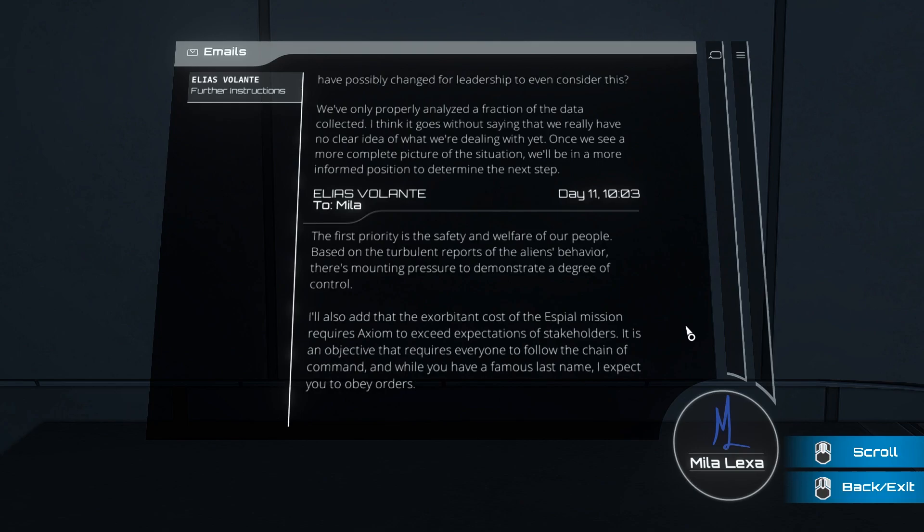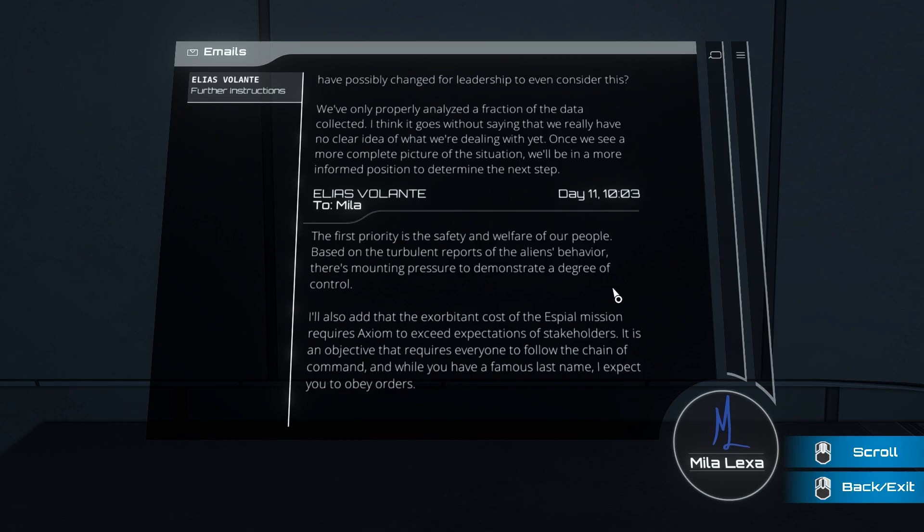Elias to Mila: 'The first priority is the safety and welfare of our people. Based on the turbulent reports of the alien's behaviors, there's mounting pressure to demonstrate a degree of control' — AKA assert that humans are the best. 'The exorbitant cost of the Espial mission requires Axiom to exceed expectations of stakeholders. And while you have a famous last name, I expect you to obey orders.' So this new project must involve something to do with exerting control over the aliens — it's been deleted, so we don't know what it is exactly.